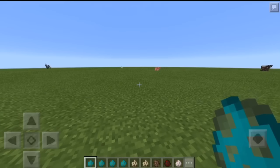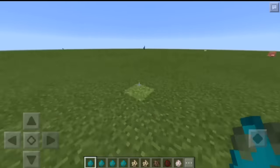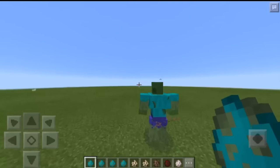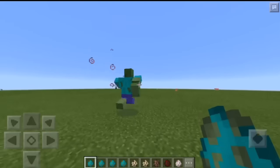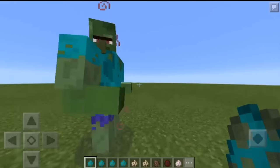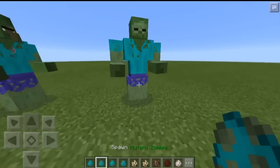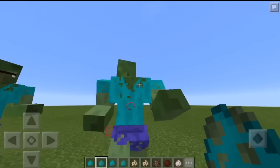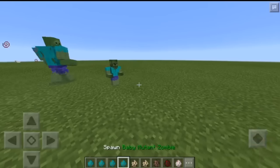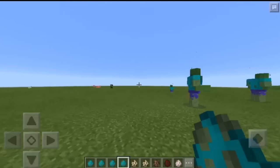Alright, so the first mob is going to be the Mutant Zombie Villager. This is the Mutant Zombie Villager - just like a regular villager, although he's got a regular zombie shirt on. He's just got the villager face and all that stuff. They're really fast. We also have the regular zombie, that's just exactly like that with a regular zombie face. And then we also have the baby versions of them - the zombie villager and the regular zombie.